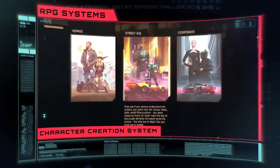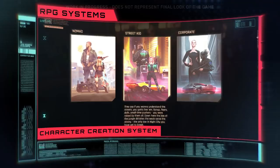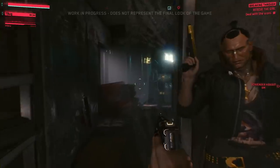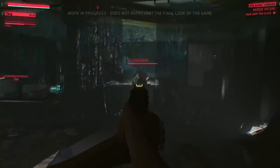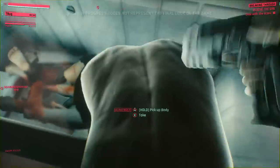Moving on to life paths — this was one of the focal points of the demo, with previewers able to choose the Nomad, Corpo, or Street Kid path. Each lasts around 40 minutes, and all three converge into the same main story starting with the scav mission. There's apparently also a cinematic montage showing your progress throughout the years, though it was unclear if that takes place before the prologue or as a bridge to the main story.